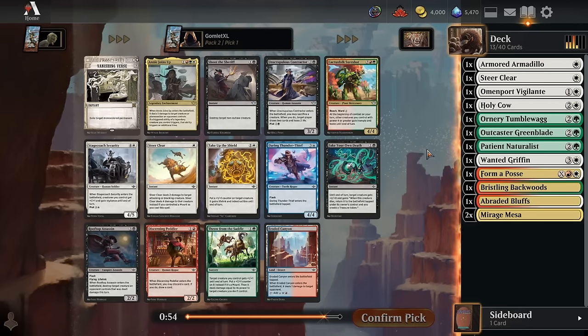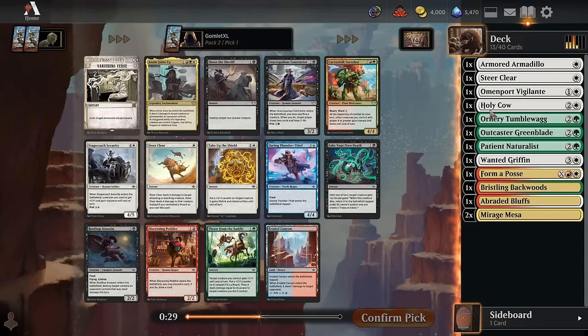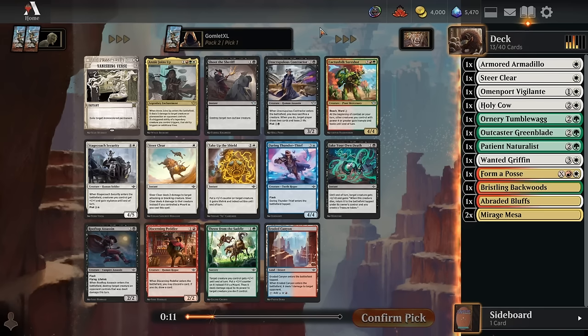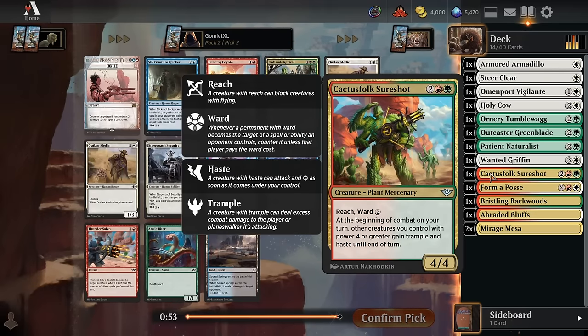Now we're on to pack two pick one, and we're already kind of splashing around in the Naya color trio of red, green, and white. Four mana to deal five damage to a creature or planeswalker the opponent controls, and if a triggered ability of a legendary creature we control triggers, it does it twice — so it's four mana hard to cast removal right now, because we have zero legends currently. There's a decent amount of legendaries in the set, but not enough that we could reliably get extra value off of this. I'd rather just take the massive beef that is the Cactus Folk Sure Shot — a four mana 4-4 reach ward two, just a beefy creature for the mana cost that's hard to kill.